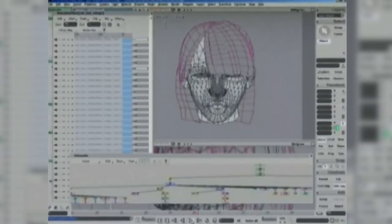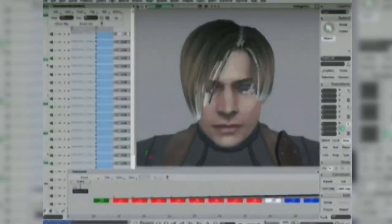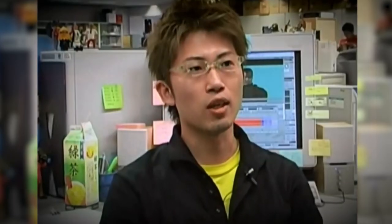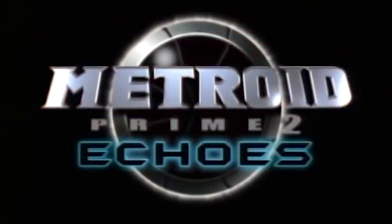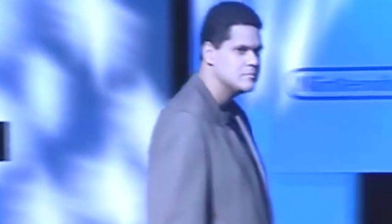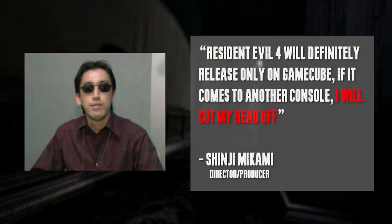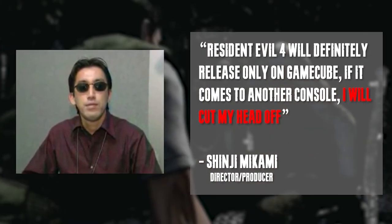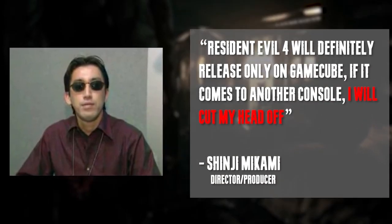As development was tracking along strong in 2004, voice acting was well underway, with detailed care on representing the characters' facial expressions to the tone of their voice actors. The game was even shown at E3 2004 together with the GameCube's other killer apps, including Metroid Prime 2 and Twilight Princess. Everything looking very clear and strong for what was a killer app for the GameCube. Or so it seemed — Shinji Mikami had famously stated that Resident Evil 4 would definitely release only on the GameCube, and that if it came to another console, he would cut his head off.